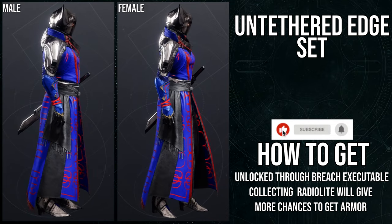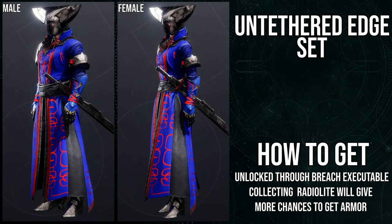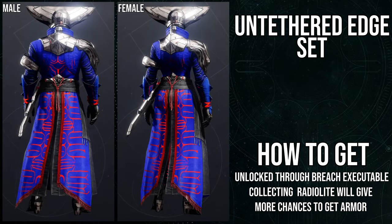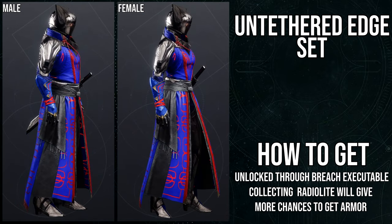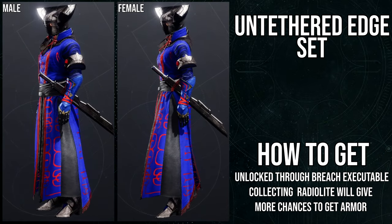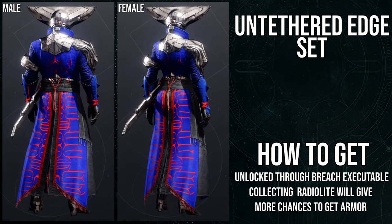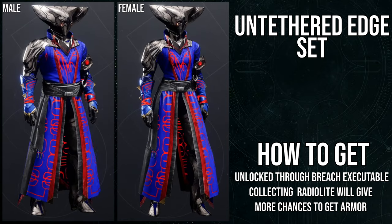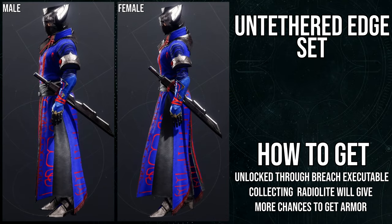Last but not least, warlocks — I apologize because I'm going to go pretty hard on this armor. The helmet and chest piece are the worst pieces from this set; arms and boots are usable; the bond is also pretty terrible. This armor set is going for a Japanese slash Vex themed look — hunters have the ronin hat, titans have the mark with the little blades. And then warlocks get this Ratchet and Clank-looking helmet.